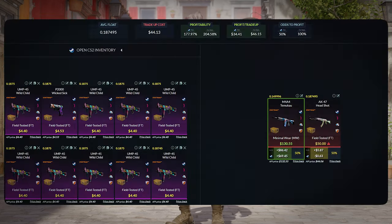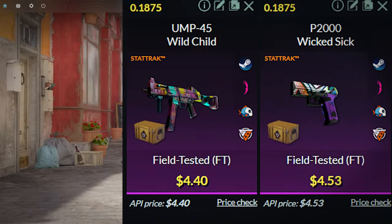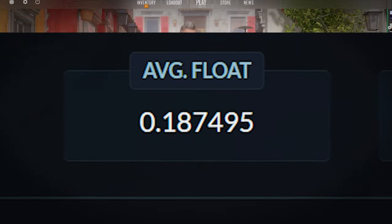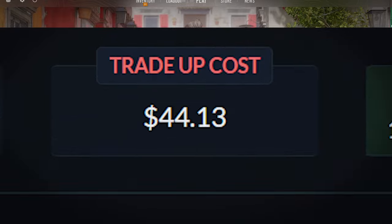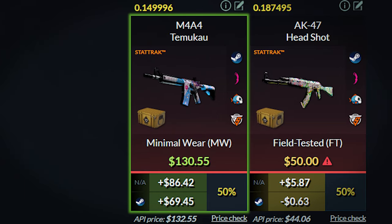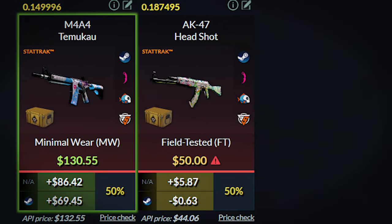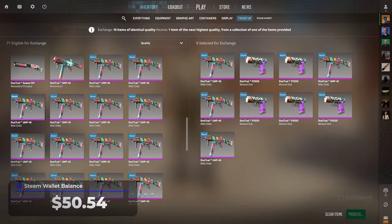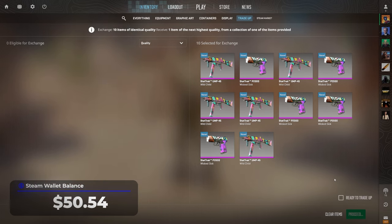We can now do our final trade-up: using 10 Stat-Trak field-tested Revolution skins. You can use either the UMP Wildchild or the P2000 Wicked Sick, costing around $4.40 each, and you must ensure the average float of the 10 skins is less than 0.1875. Total cost is around $44. This is a 50-50 trade-up: a 50% chance to get the M4A4 Temukau, which is a $69 profit, or the AK Headshot, which normally costs about $46 but since it will come out in a very low float, you can sell it for around $50. The ROI is 78% and we'll be getting a profit of $34 each attempt. I am getting kinda nervous — I have about three attempts, and if we hit the AK Headshot three times, I will be so mad. This took me about a week to get the inputs.